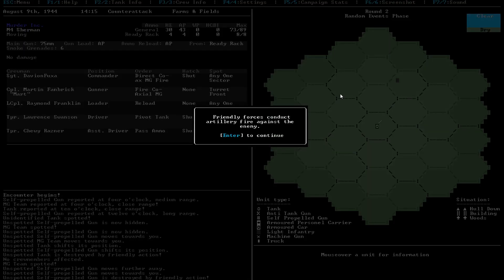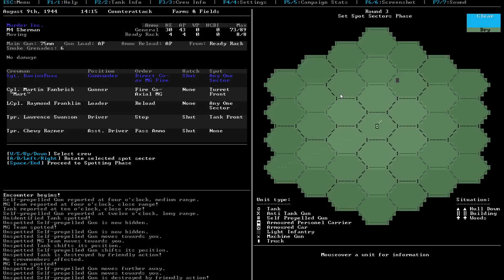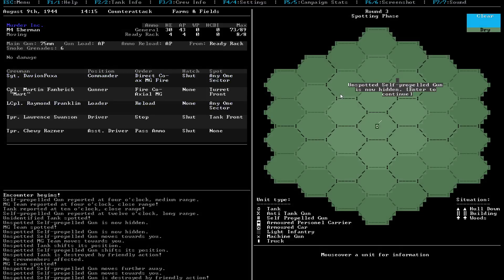And a friendly blew up the self-propelled gun behind us. I'm getting really lucky with my allies doing a lot of damage here, but whatever - I'm okay with it. This guy is hiding, so we'll have to basically move forward to find him. Yeah, that's a big part of this game - you're just constantly having to try and find these guys and kill them.